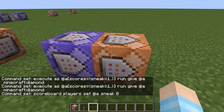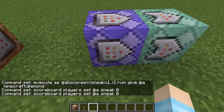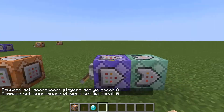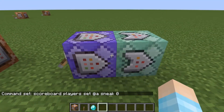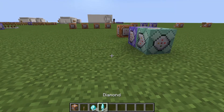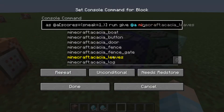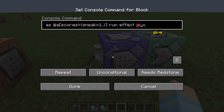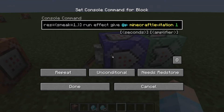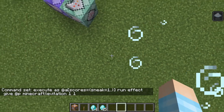And there you go. You need to make it chain, conditional, and always active. Put yourself a lever, turn it on - you're going to get a diamond because you sneaked to put the diamond on. But now every time you sneak, or crouch, or hold shift, you get yourself a wonderful amount of diamonds. Probably not a good thing, so you could instead do: effect give the player levitation for 1 second level 1 - now when you shift, you start flying.